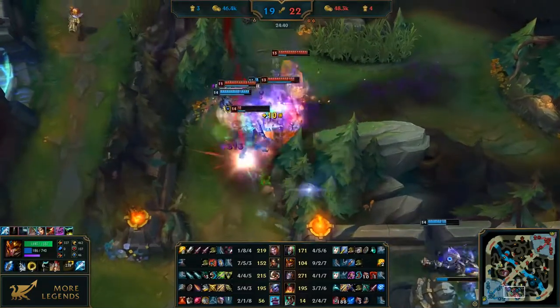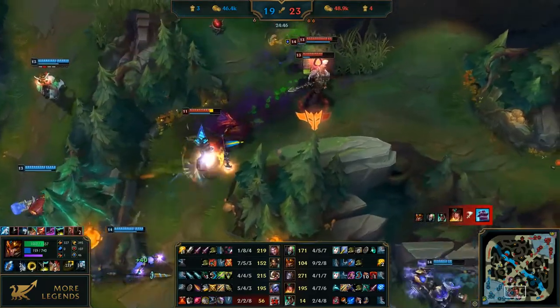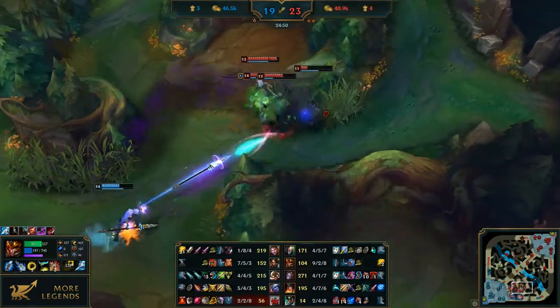Zhonya's Hourglass is the defensive item. Rabadon's Deathcap is the offensive item. Zhonya's Ring was overpowered — it granted both stasis and a great deal of AP. So Riot Games made two items out of one.